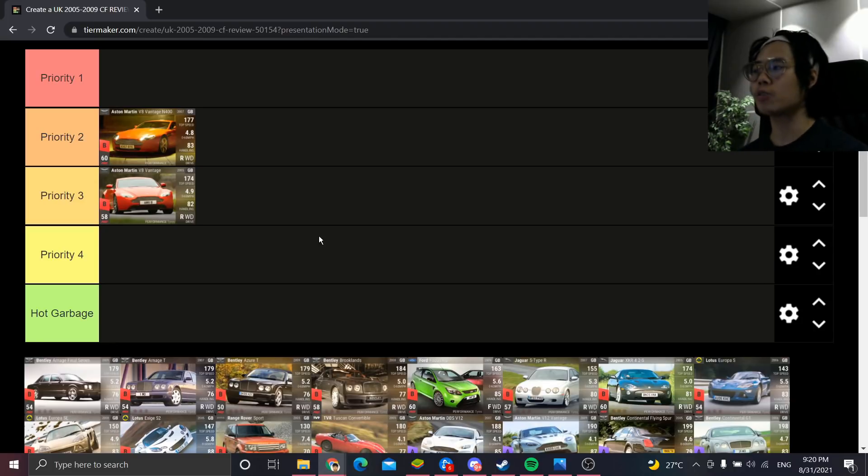The N400 is going into Priority 2. For a bit more value, you're getting a car that's a lot more well-balanced — handles a little better, 0-60 is a little lower, top speed a little higher. The Aston Martin V8 Vantage is the epitome of average, and the N400 is just a slightly better version of that.